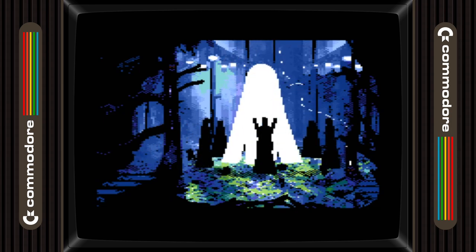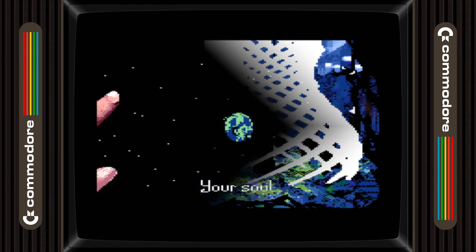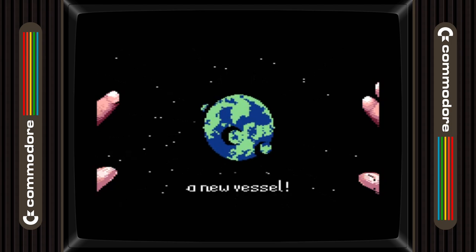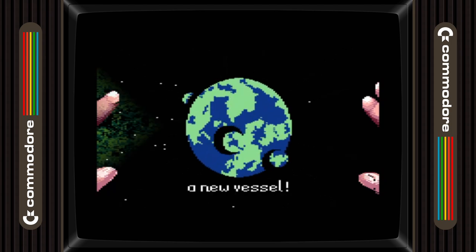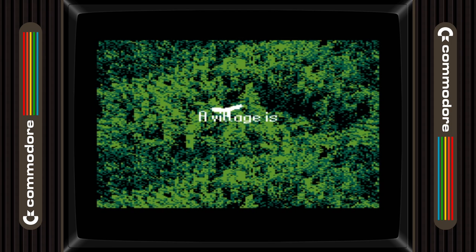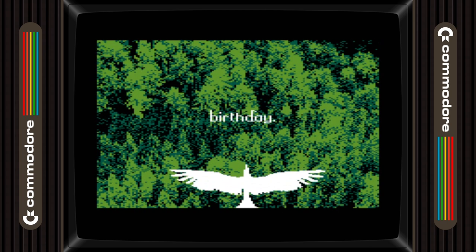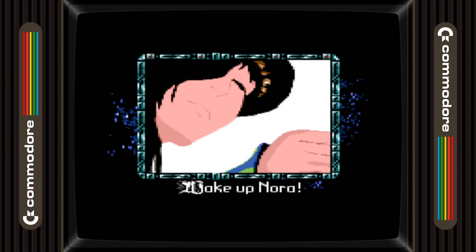Starting things off with a wonderful cinematic introduction showing wise women gathering in a forest for a ritual, we see a series of scenes showing that things don't go as planned as magic escapes beyond their control, sending their lost souls to a new location. The game cuts across to a small village, where we find Nora waking up on her 16th birthday, and we are told very little else about what lies ahead of us.